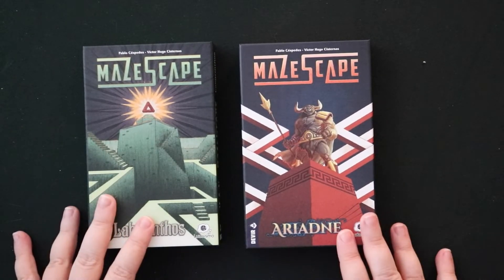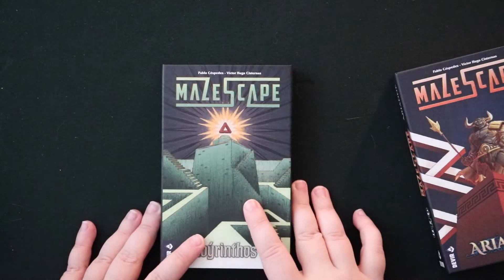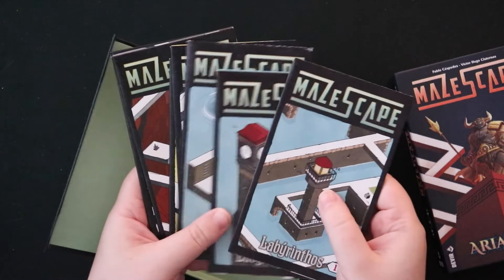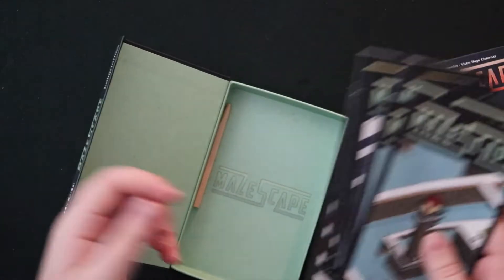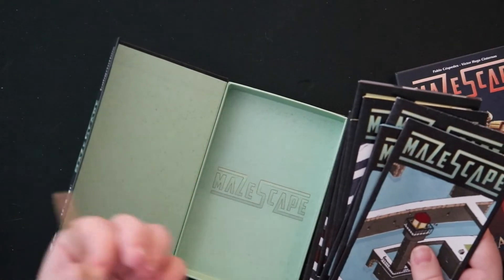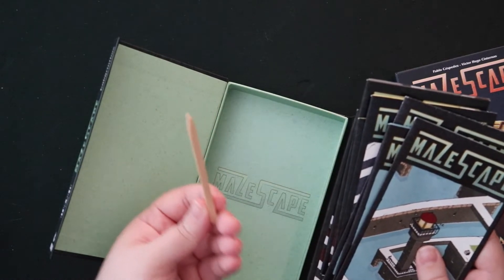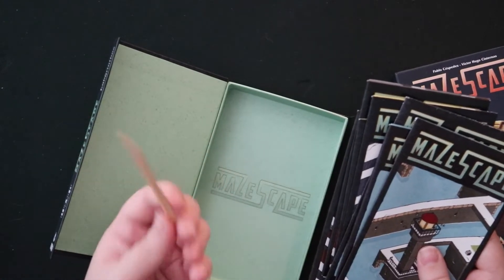I was sent these two boxes — they feel really nice — and I have Labyrinthos and Ariadne. When you open one of the boxes, you're basically getting some rules and then a set of maps. These are all different maze challenges, and there's a little stylus so you can trace your path using your finger or the stylus.